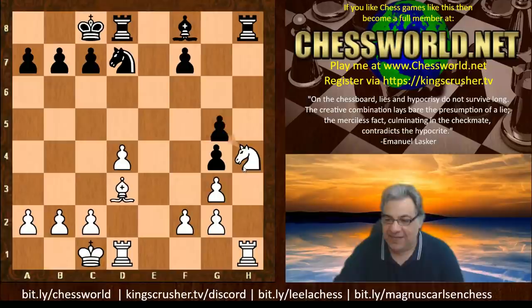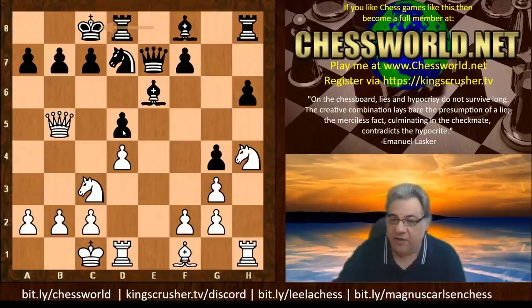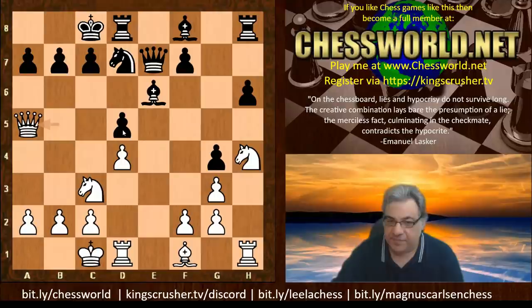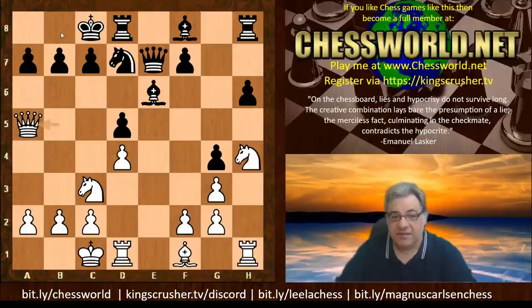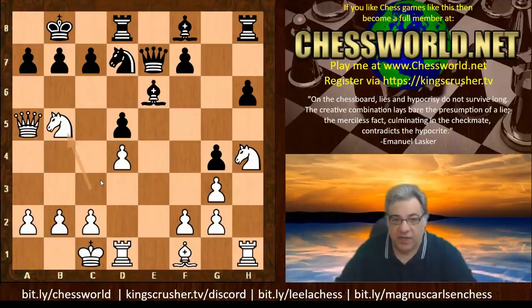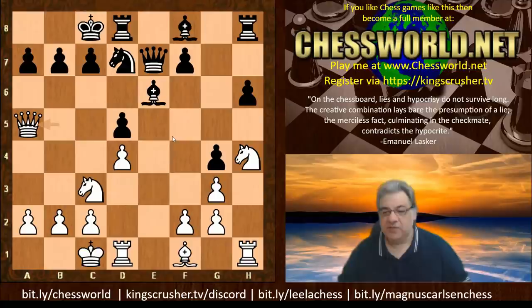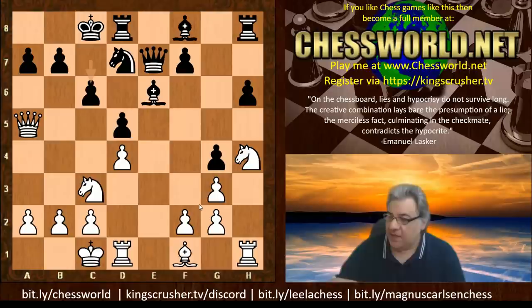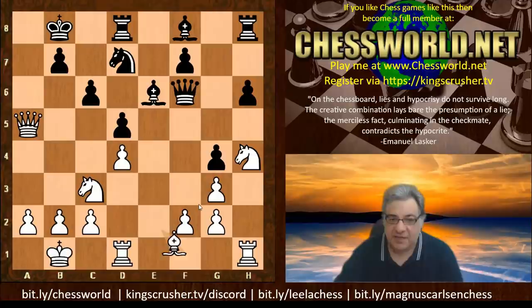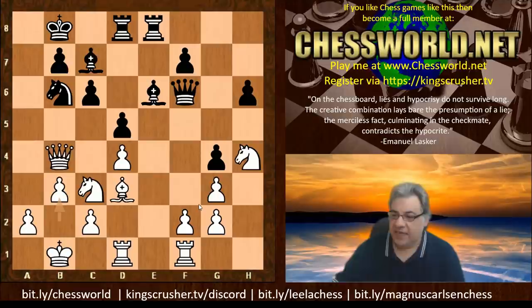Instead of taking the pawn on d5, Lasker plays Queen a5 — a very nice, very strong move. It vacates the b5 square, so if King b8, Knight b5 just goes there and black can't easily defend a7 and c7. This is already a very dangerous moment for black. The lesser evil move — when there's a mixture of bad choices, just make the least bad — might actually be c6, just giving Lasker a pawn but fighting for another day. The king seems fairly safe and black can fight on, a pawn down.